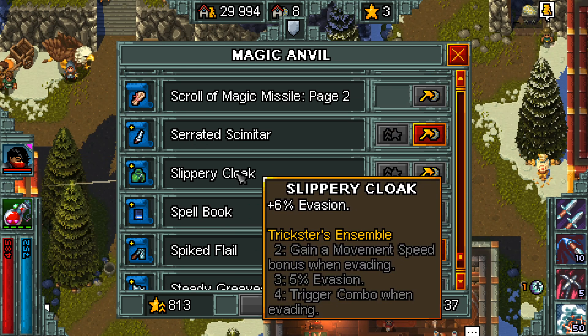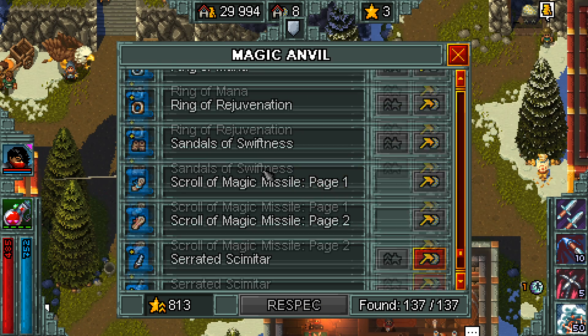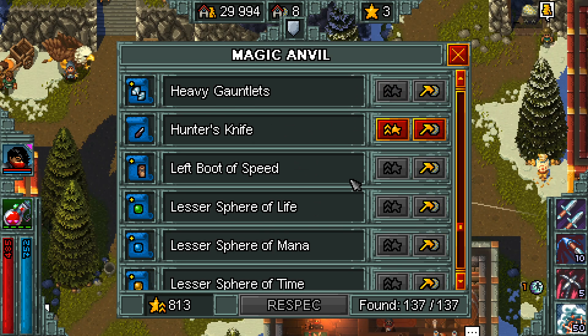On any character, percent chances are very viable though. Six percent evasion — no one wants to pass that up. That's a free chance to not take damage, more important on some than others. There are separate items that are more important than others based on what build in particular you want to go.